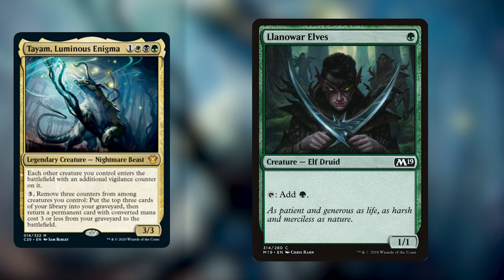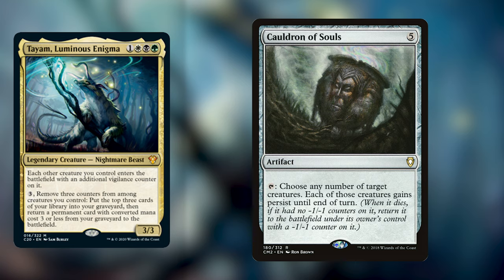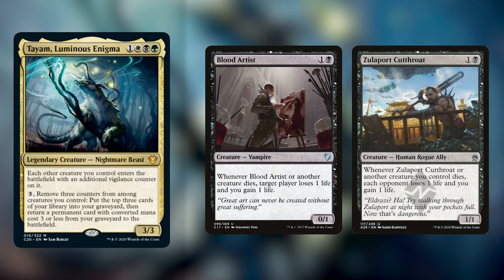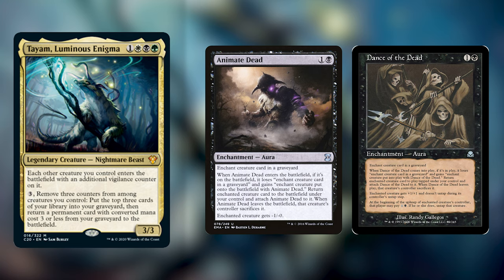Another really cool effect in this deck is adding creatures with Persist and Undying. Cards like Mikaeus, the Unhallowed give all your creatures Undying, and Cauldron of Souls can give your creatures Persist — allowing you to remove those counters, either the +1/+1 counters from Undying or the -1/-1 counters from Persist, for Tayam's ability, and then reuse their Undying or Persist triggers again. The win condition simply revolves around using that synergy to outvalue your opponents in the long game and win the battle of attrition. You can also have aristocrat-style triggers like Blood Artist and Zulaport Cutthroat, or reanimate huge creatures using Animate Dead and Dance of the Dead, which are enchantments that are CMC 3 or less and can be returned to the battlefield by playing them with Tayam.